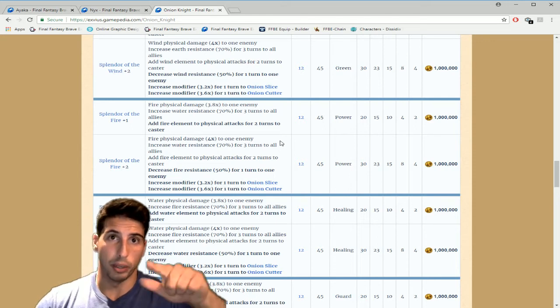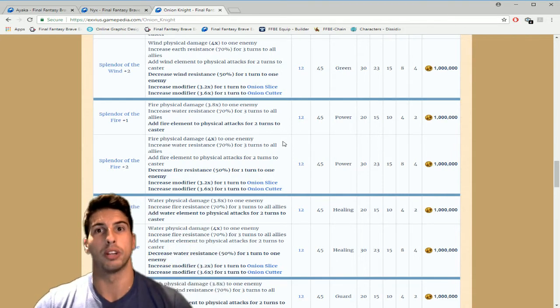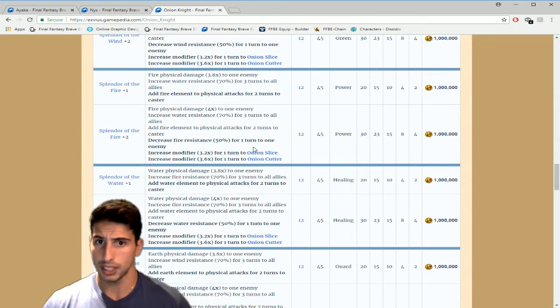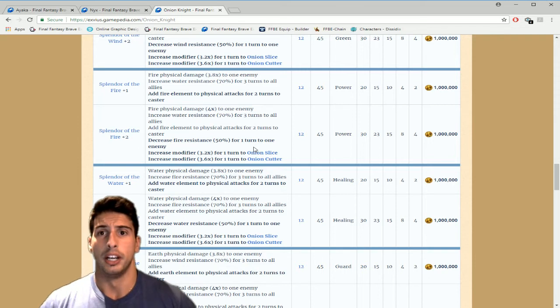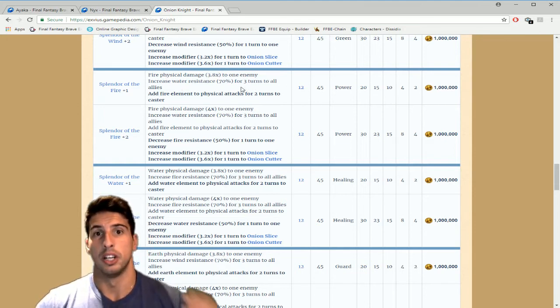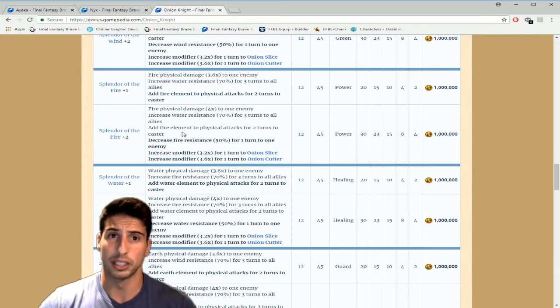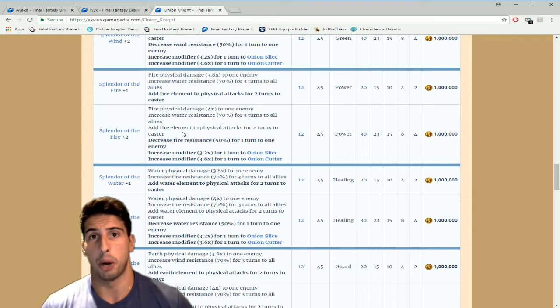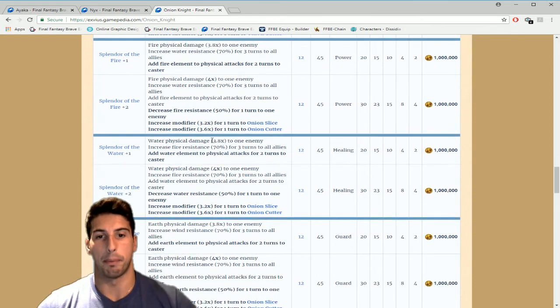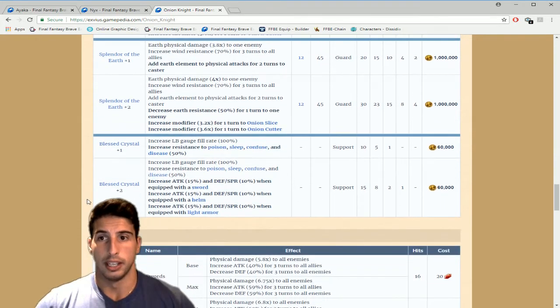Onion Knight gets a big thumbs up from me — I'm still waiting for him to show up in one of my rainbow pulls, so Onion Knight, please show up for me! All four elemental Splendors give you that 4x multiplier instead of 3.8, and increase the modifiers on Onion Slice and Onion Cutter by the same amount. This is especially great if you need to break the Mom Bomb and Dad Bomb fights quickly.